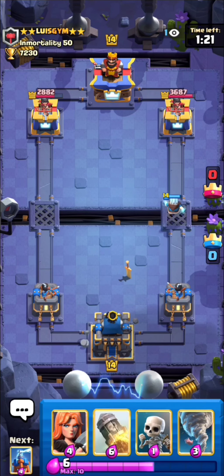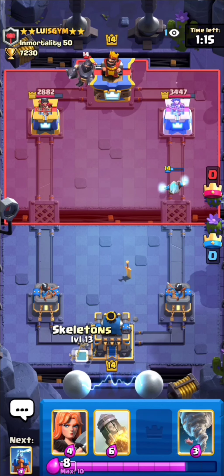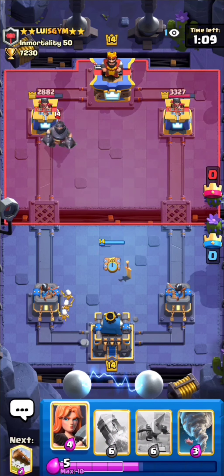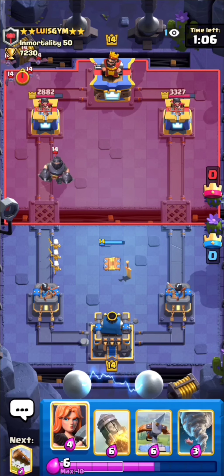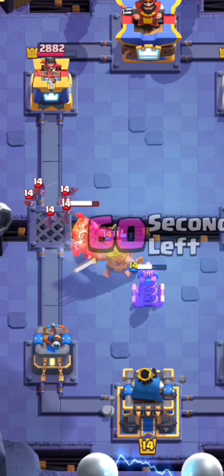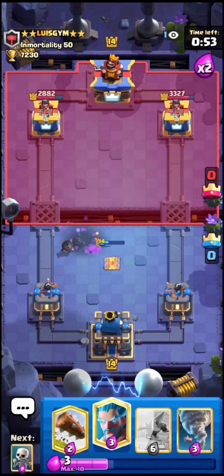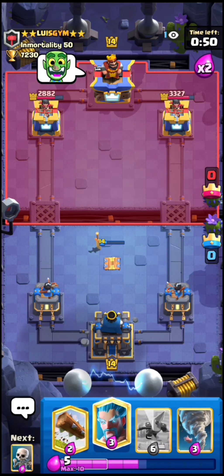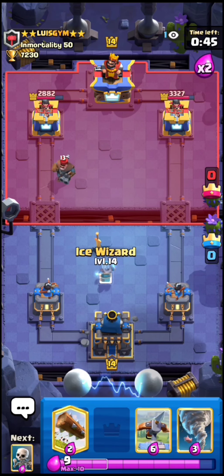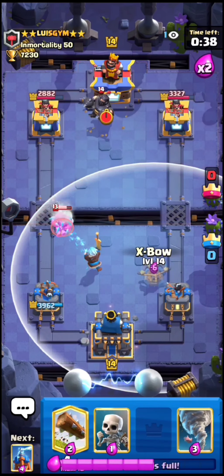I know his mega knight is out of cycle so let's go in with an x-bow. Let's log his hunter just to sneak in a connection — perfect, we got a really good lock. We should have mega knight in cycle now so I just have to prepare for that. Usually if you play x-bow you want to plan ahead just like I'm doing — I didn't use my Valkyrie right there because I knew he had mega knight, and if I had played my Valkyrie he would have just played his mega knight in the back and I'd have been in big trouble.